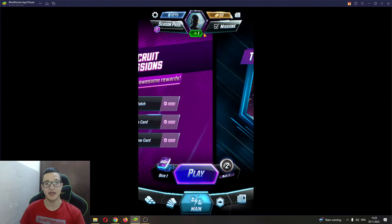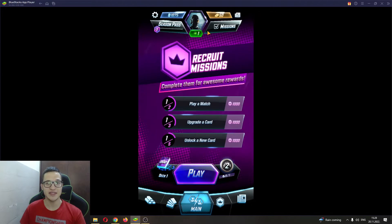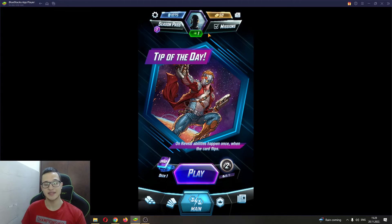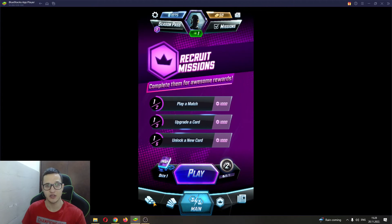That's because Marvel Snap has currently still not added the option to add your friends to play together. This isn't the best, but that's how it currently is — they say they will add that feature in the future since this is still a new game. For now, you cannot add friends and sadly you cannot play with your friends. Let's hope that sometime in the near future they will add this option.